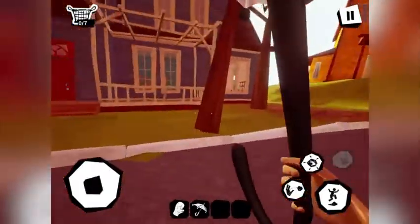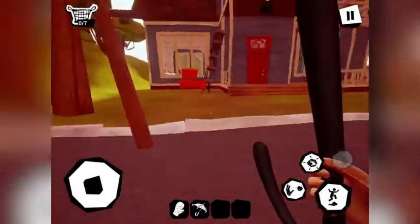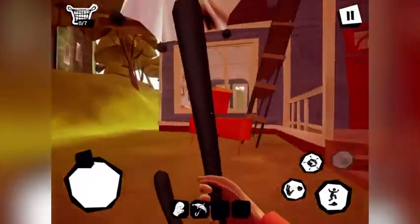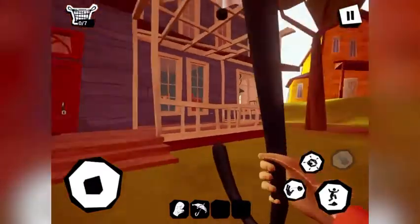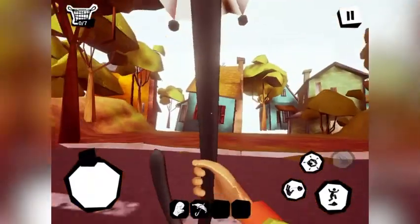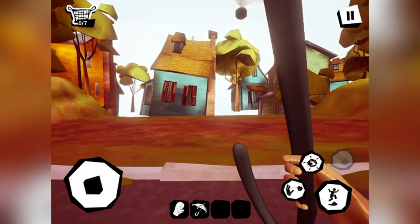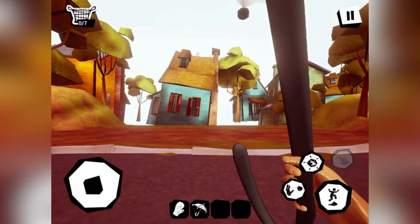Yeah, this is basically kind of weird. There's a bedroom again — everything looks okay. Like I said, there's not a lot to see in this stage, so I'll probably have to end the video here. The house is not there apparently.